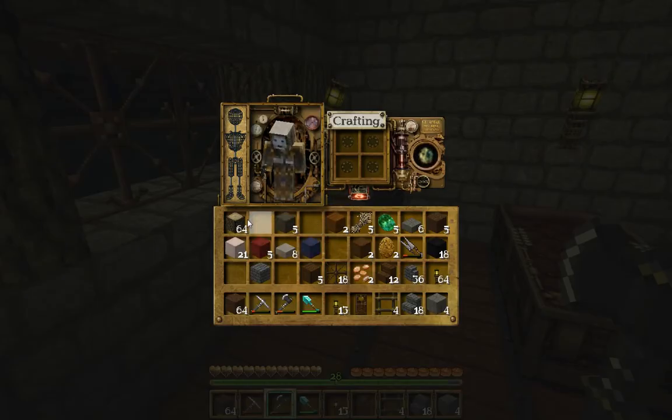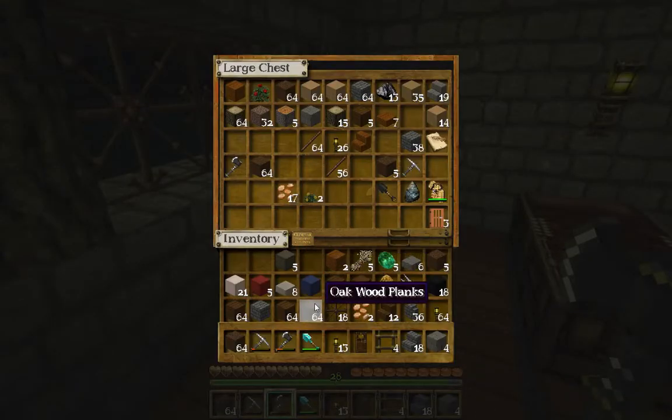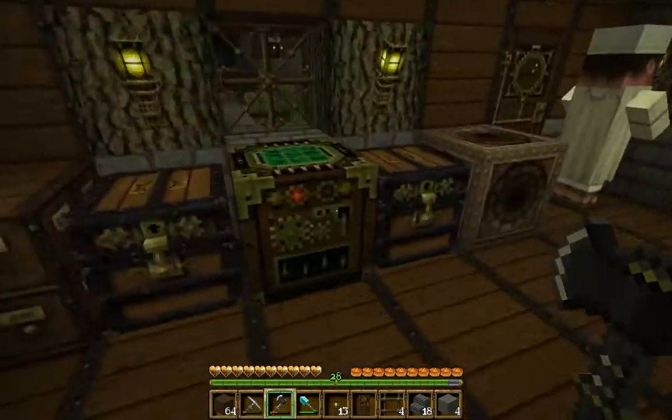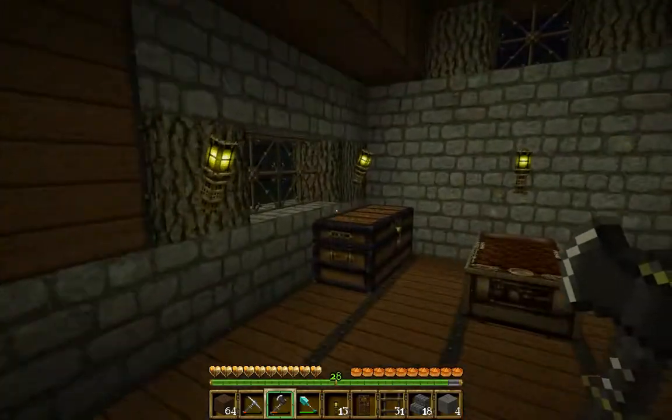Anyway, we're just taking this, and we maybe need two stacks or something, I don't know. We are going to do some ladders, just to remove our ladders so we can reach the roofs easily.